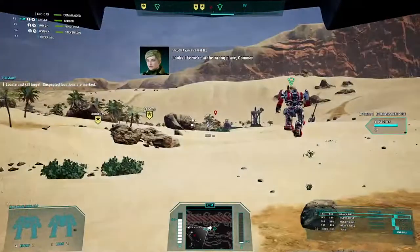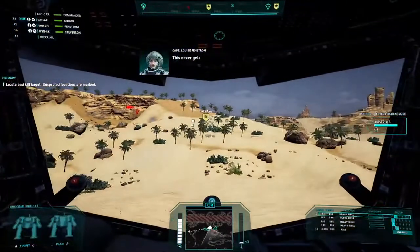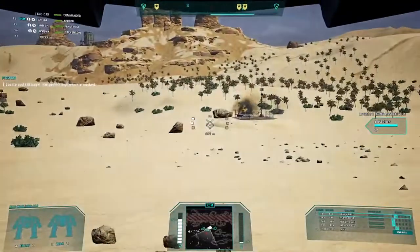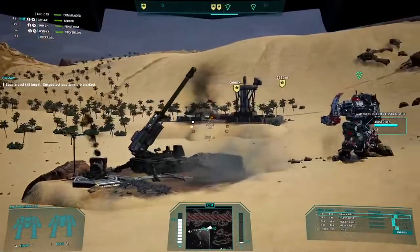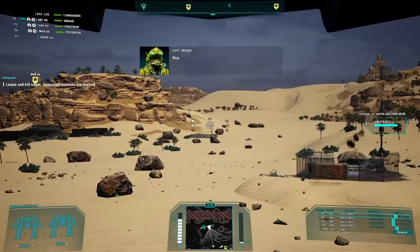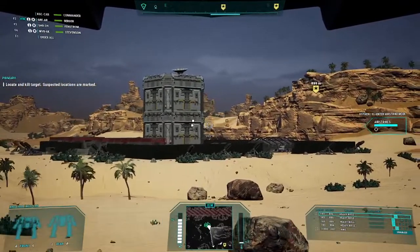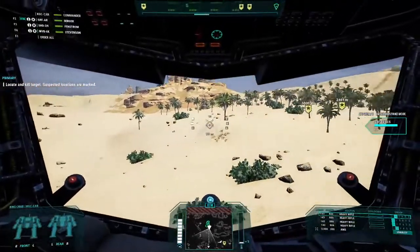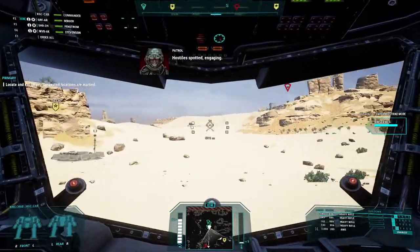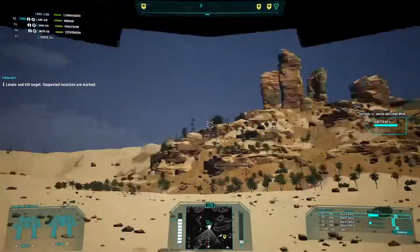Looks like we're at the wrong place — our target must have given us the slip. Let's check the building locations. Alright, our next target is behind us, up on the ridge, so we're going to come this way. Nice little tour of the desert, nice palm trees. Two shots — gone.